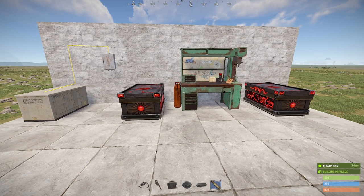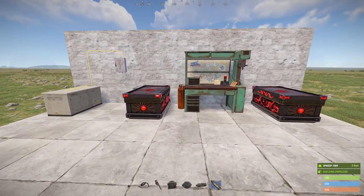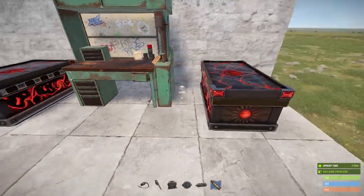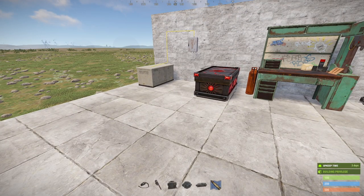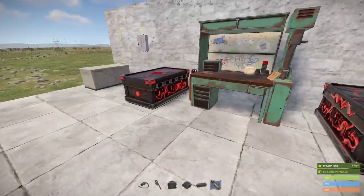Hey guys, welcome back. In today's video we're going to be talking about industrial crafting. Industrial crafting is a great tool but there's a couple problems with it. One of the main ones is that if I want to make 5.56 automatically but I don't want to forget that I left the crafter on and automatically fill an entire box, leaving me with no GP to raid with. Well, we can fix this.